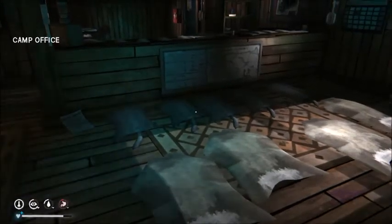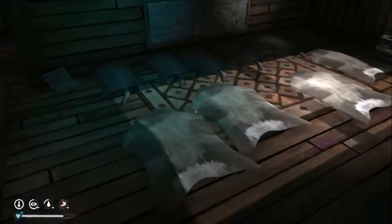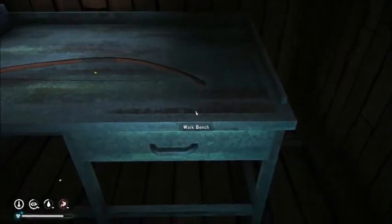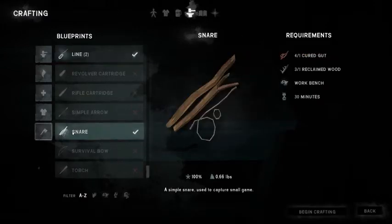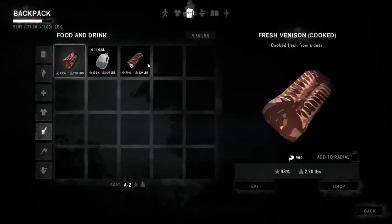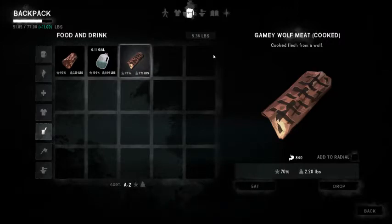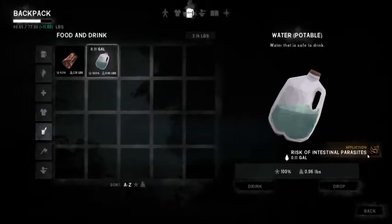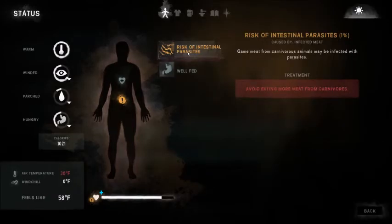Once you start to stack up the skins — mostly wolves and deer, and if you're lucky a bear — as you process those animals you're going to start to stack up the parts. Especially once you get the guts fully cured up, the first stat I might recommend you build from your animal products would be to start building up snares with a gut and reclaimed wood. Keep in mind with predator meats, especially wolf and bear, there is a risk of intestinal parasites.